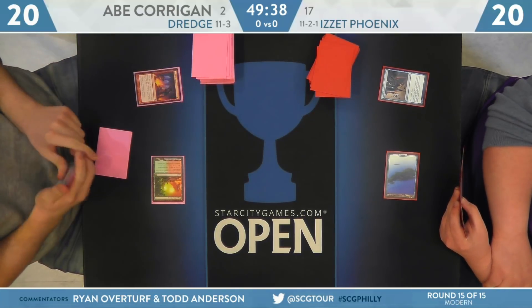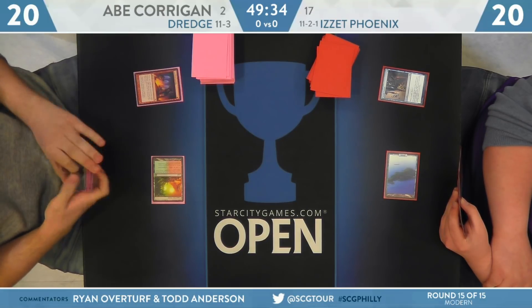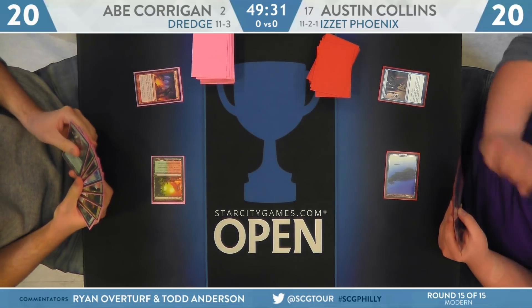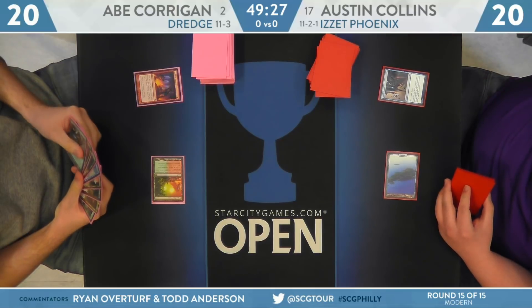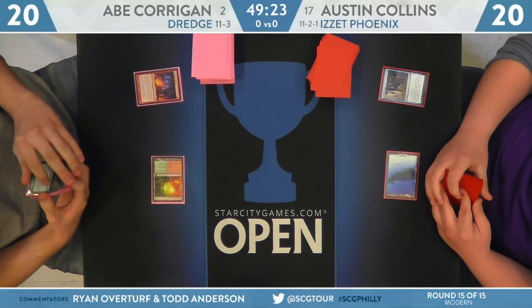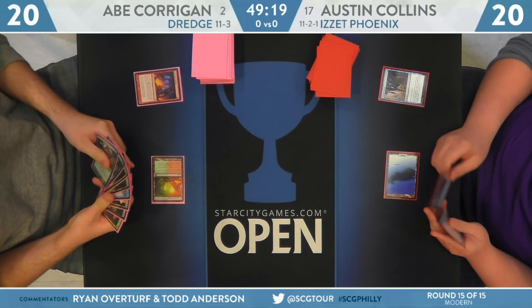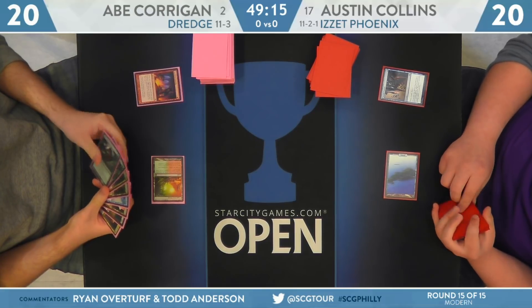Just a couple of Phoenixes early on could be enough to sway the matchup, as long as you're able to knock off those Narc Amoebas from being able to block. The flying is important because it gets over those Prize Amalgams, which can recur over and over, and they survive effectively the removal spells like Conflagrate or Lightning Axe.